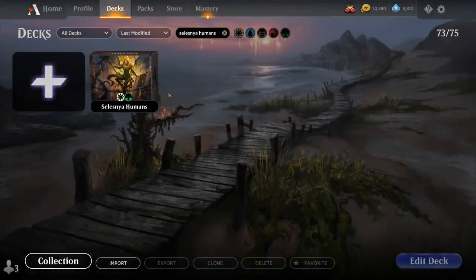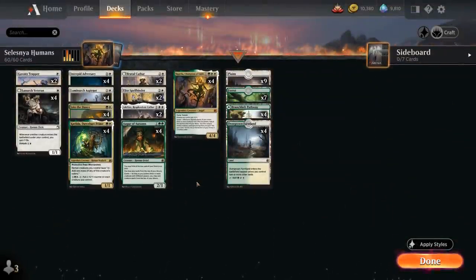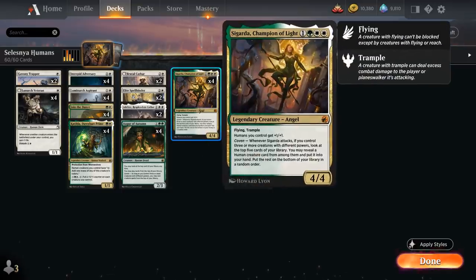Hello and welcome to another Standard Games video. Today we're taking a look at Selesnya Humans, as voted on by my supporters on Patreon, featuring a ton of new cards from Innistrad: Midnight Hunt. One of the centerpieces of the deck is undoubtedly Sigarda, Champion of Light. The 4-mana 4/4 Mythic Rare Legendary Angel is the only non-human in the deck. She has Flying, Trample and gives humans we control +1/+1.